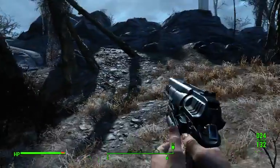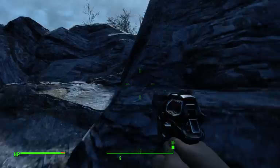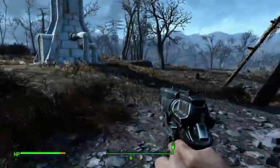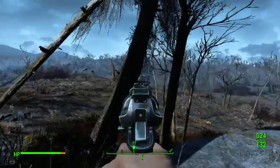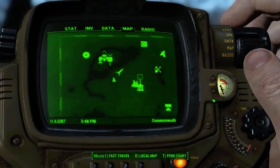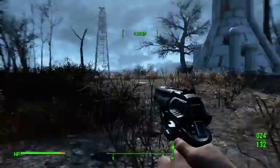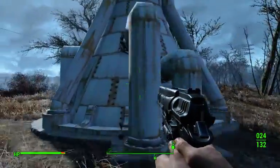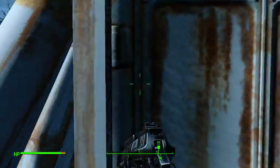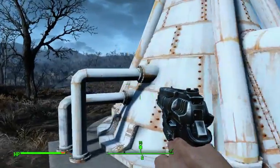I want to go southwest, which is up right now in elevation. There's a water tower. What am I pointing at? Oh, I'm pointing at our stuff in Sanctuary. This looks like a water tower. Can I get in here? It has a door. That'd be a wicked guard post, because you can see stuff from up there.